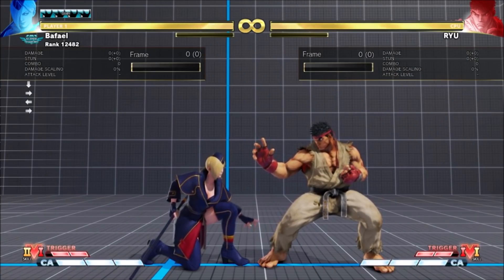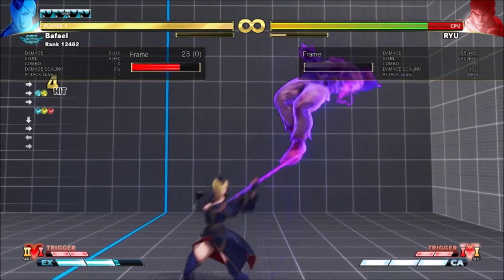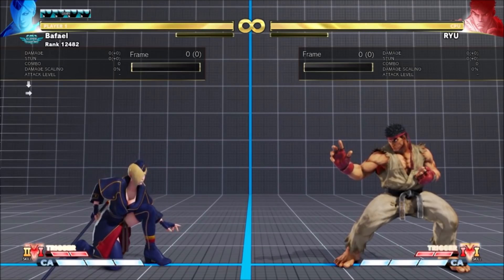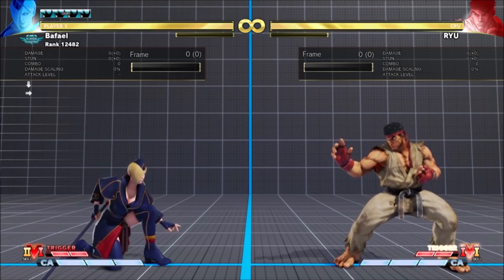Meteorless Uppercut leaves opponents closer when it connects mid-air. This applies to her EX Catapult combos and also to anti-airs. Both Uppercut and Catapult whiff 5 frames faster — not moves you want to whiff, but it's good if you drop your combo.